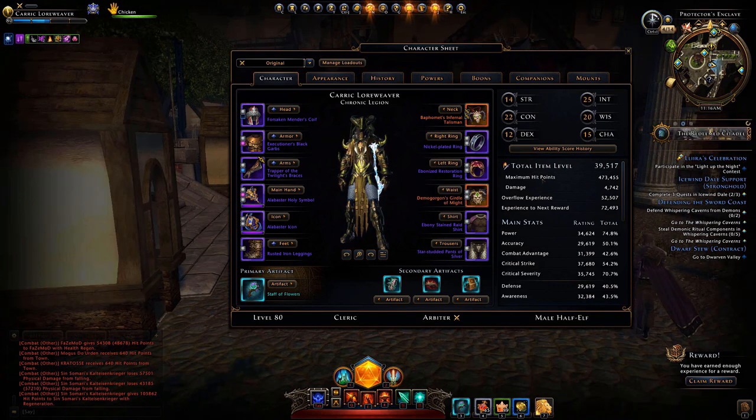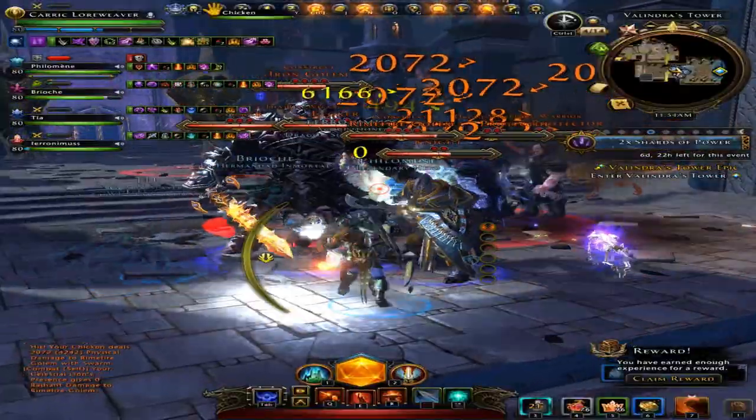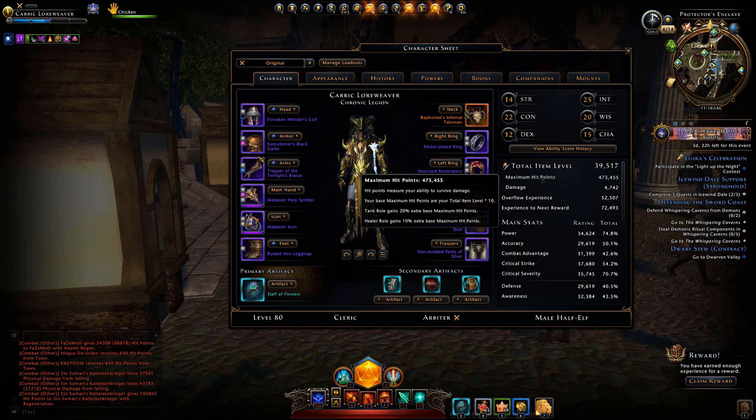After item level, Neverwinter has maximum hit points — how much damage you can take before you die. Different character classes have different base bonuses. If you're a tank, you want a lot of hit points because your job is to attract the mobs and bosses so your DPS players can safely wipe them out. DPS characters are often glass cannons — they can do tremendous damage but die fast if cornered or blasted during a boss battle.